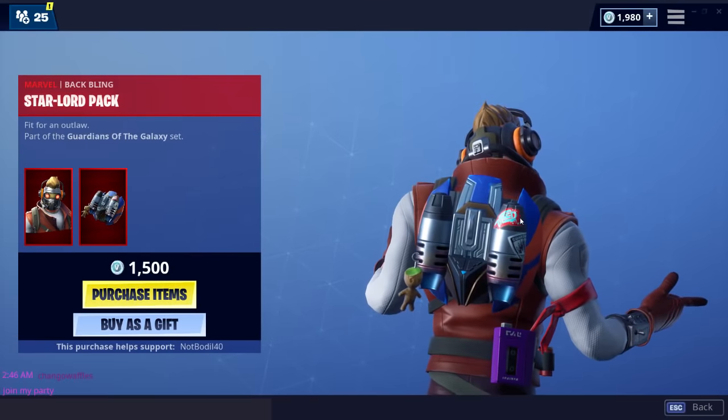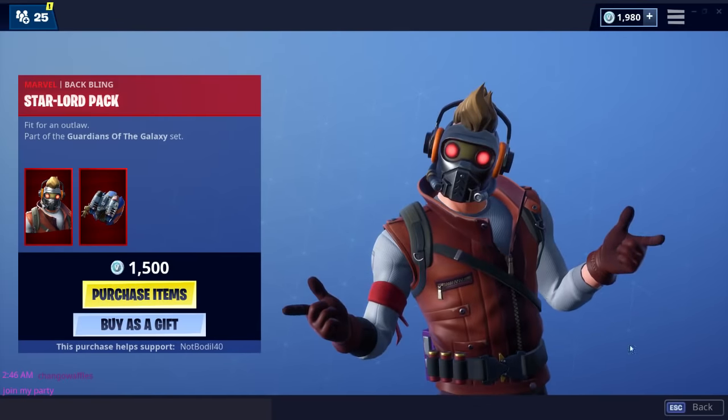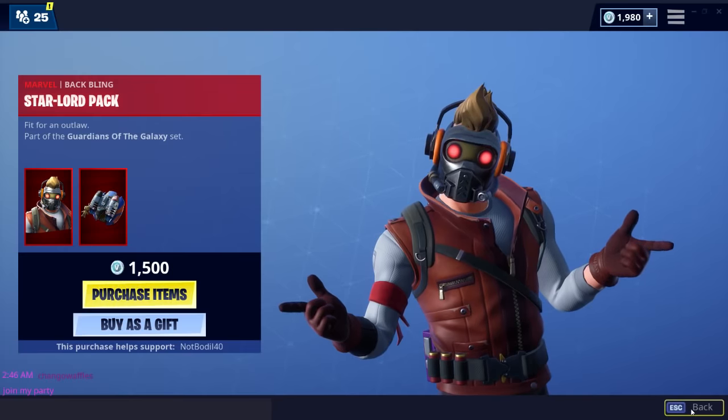And the Tilted Spray — I don't know why Tilted, but Tilted is getting destroyed. There's a Guardians emblem on the side. The back bling is actually a jetpack. This is a cool skin, this is cool looking.